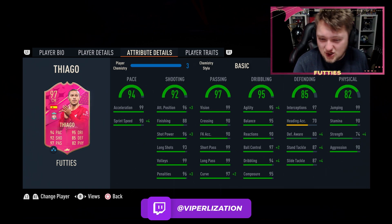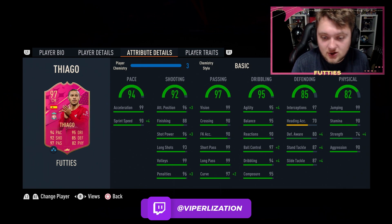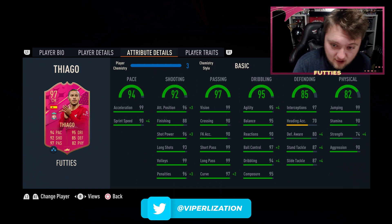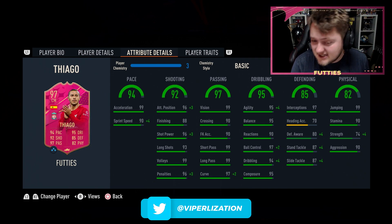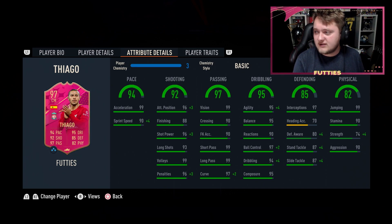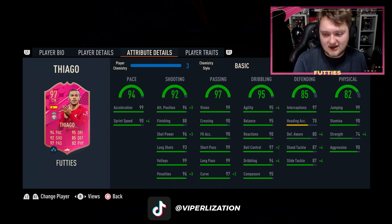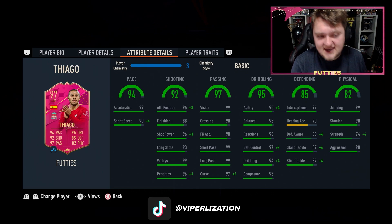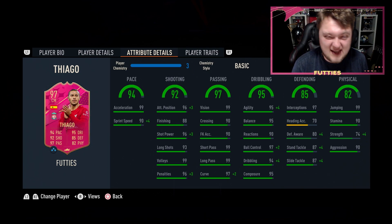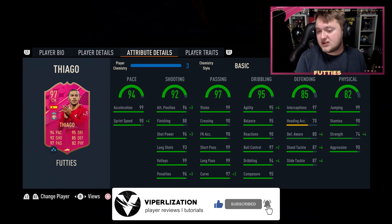He does not have that 89 shot power but his shooting stats are actually really good. His pace is good and his passing is impeccable — 99 vision, short pass and long pass, good crossing and free kick accuracy with good curve. Dribbling stats are good but going to need an improvement because of his reactions. Once again EA letting us down with reactions — his dribbling stats outside of that are really nice. His defending is also okay if you want to play a bit more defensive. A shadow on him is perfect. His physicals are alright but stamina is a little bit low for this stage of the game.